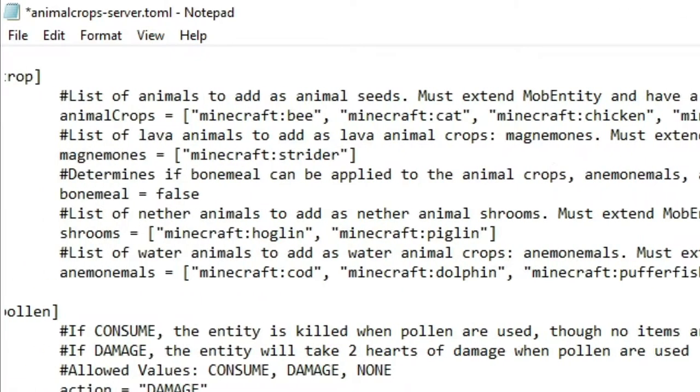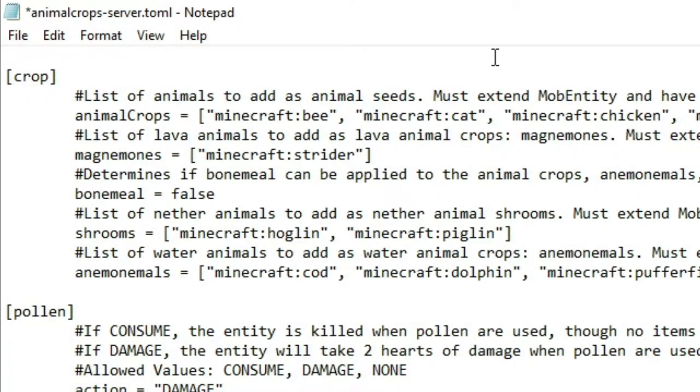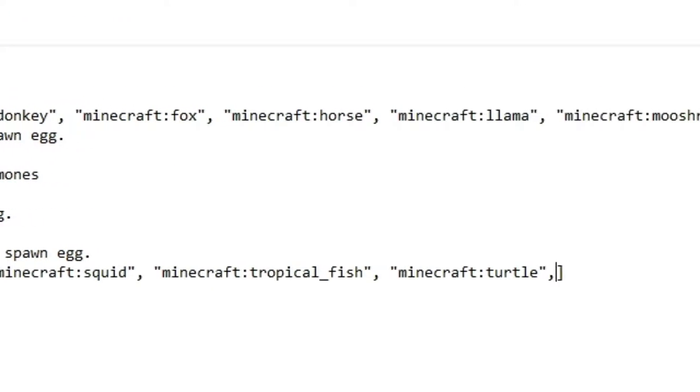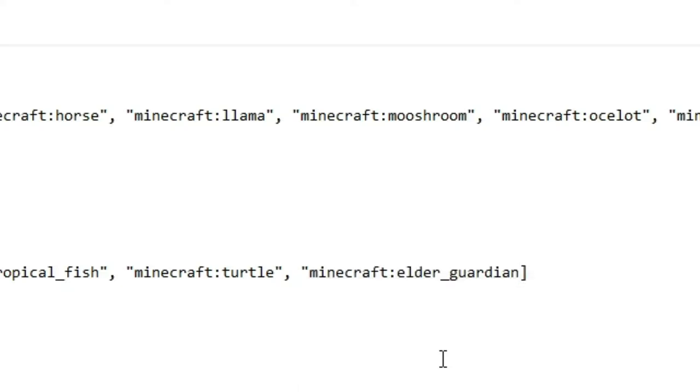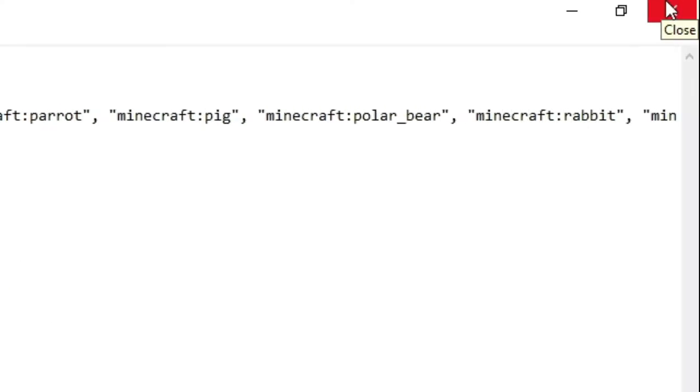Now you actually want to do this in any section you want. You can pick land animals, you can pick novel animals, you can pick if you want bone meal to actually work on these, and you can pick if you want it to be in shrooms. And then you can also pick it to be in water. So in this case, I want a water mob, so I'm just gonna add a water mob by doing the exact same thing. Here we have elder guardian — I'm just gonna put quotation marks again — and as you can see, it has successfully been added. Now you just want to exit by clicking close up here, then just save.